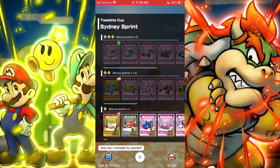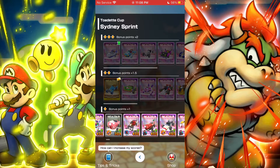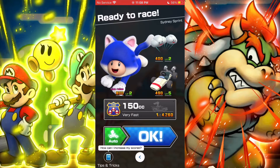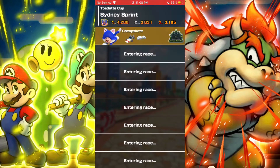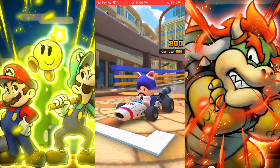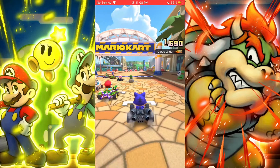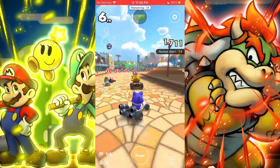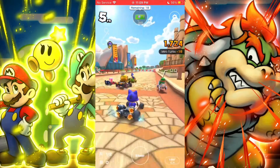But before I continue, I just want to give a huge shout out to the homie LR Izuku. This guy just came out of nowhere and made me this overlay using art from Mario & Luigi: Bowser's Inside Story, which is one of my favorite Mario games, besides Luigi's Mansion. I'll leave a link to his channel and Twitter in the description — check him out, get his commissions, and please support the homie.